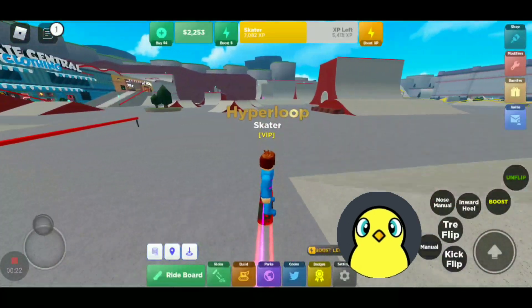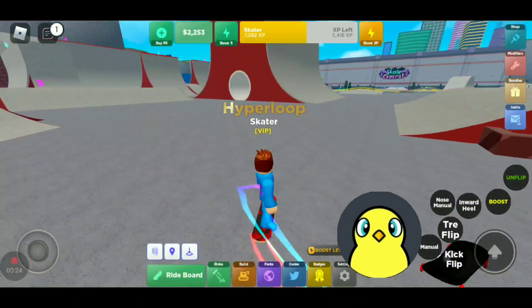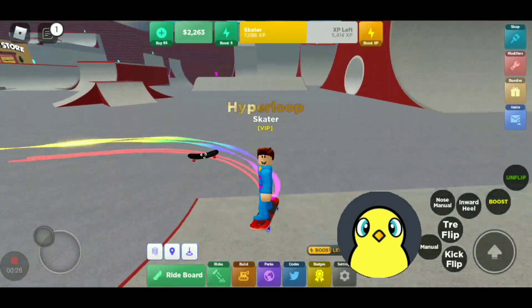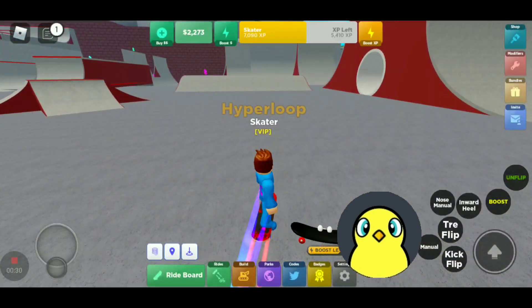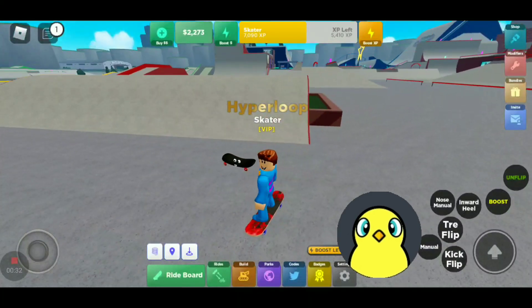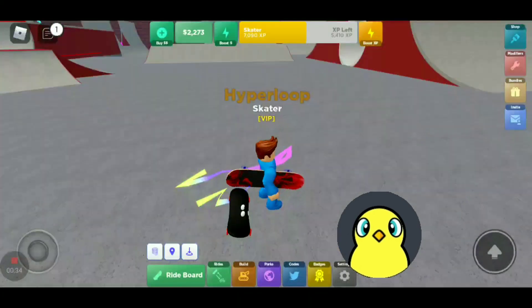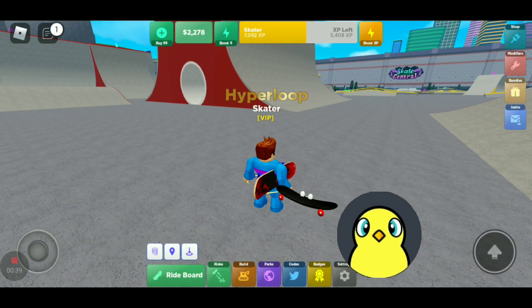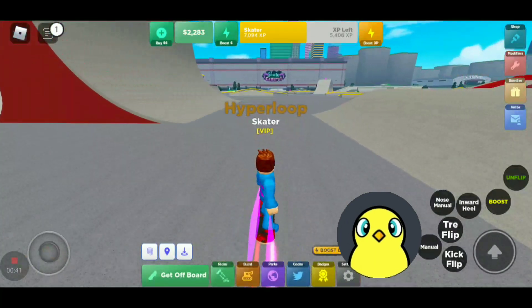This is kind of like a game, so I'll tell you some of the controls. First up, we have the ride board. You can click it when it says 'get off board' to get off the board, and when it says 'ride board', click it in order to get on.